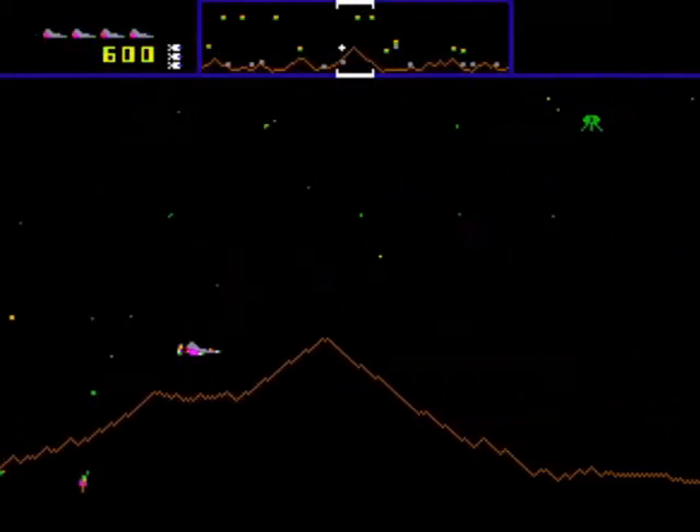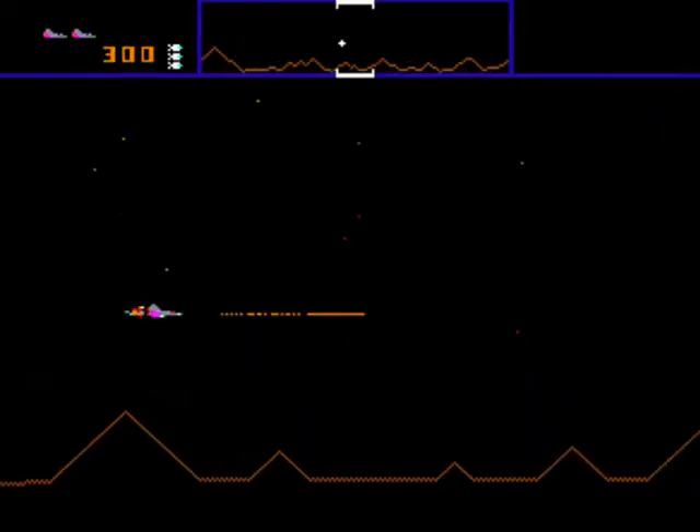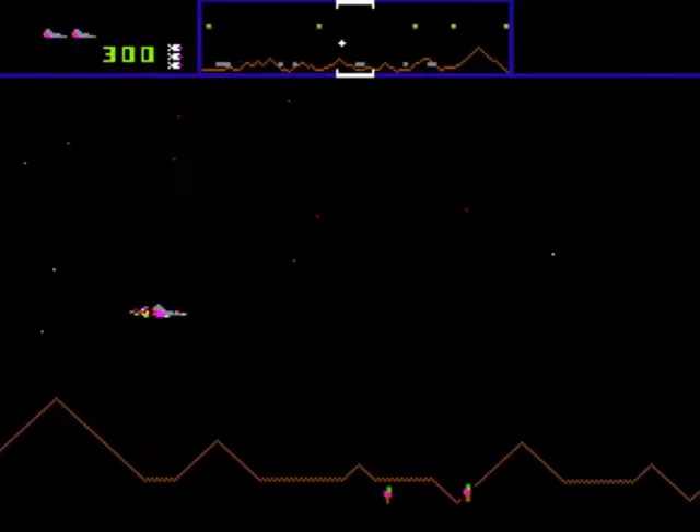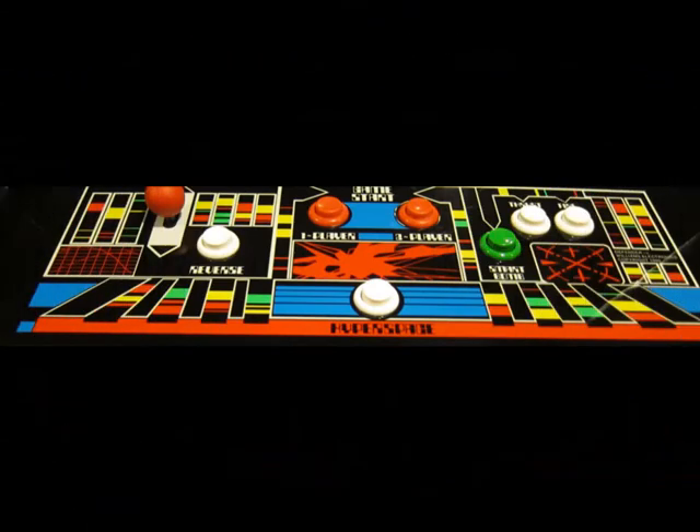Defender is a side-scrolling space shooter in which you fly either right or left while shooting enemies, all while defending humans on the surface of the planet from said enemies. You control your ship with one of the most complicated panels of its time. You move up and down with a two-way joystick and control everything else with five different buttons.